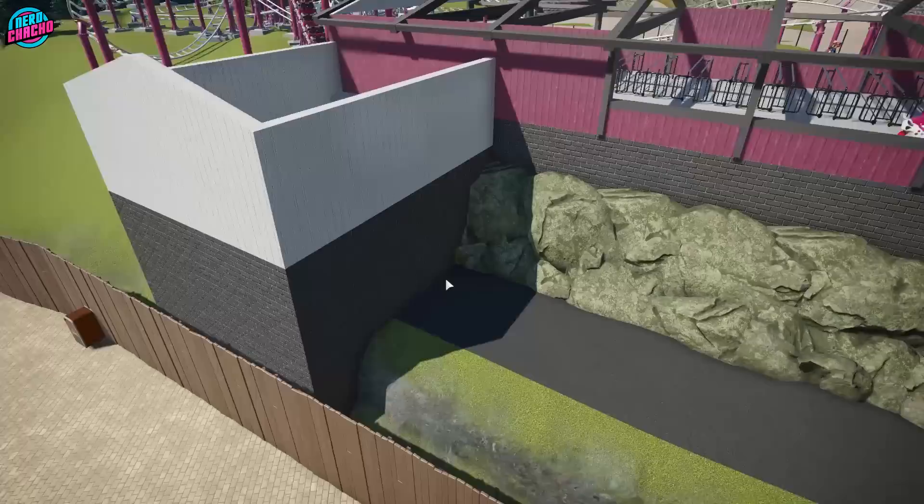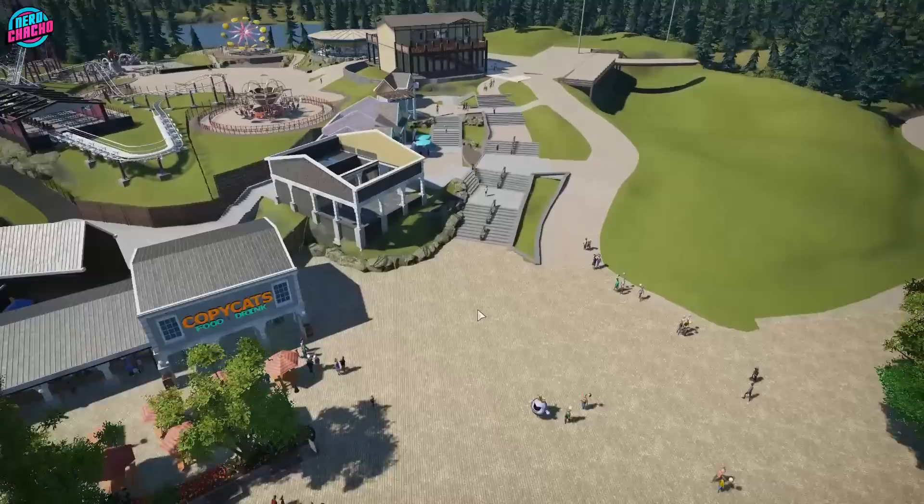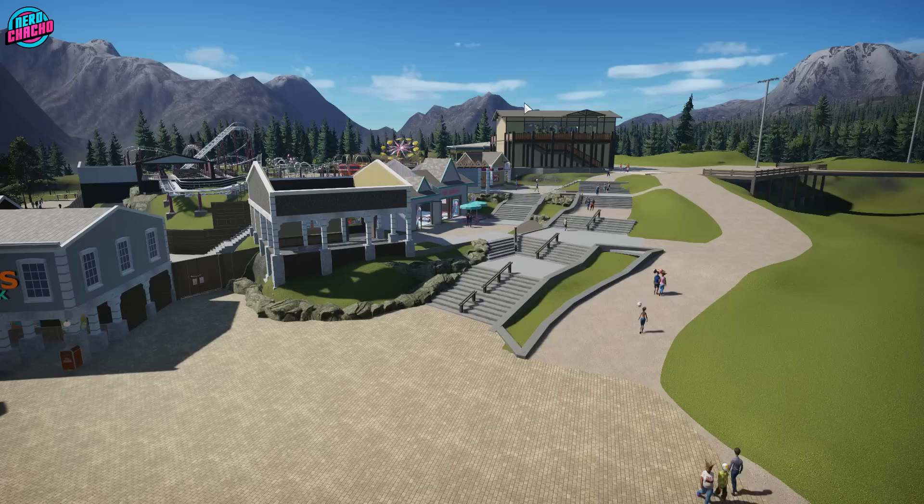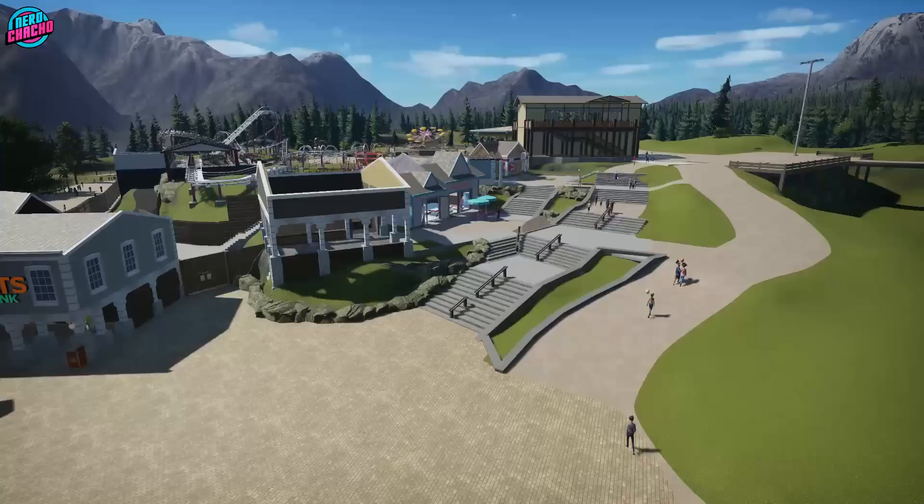Going back to the entrance, this is how it all looks from the main lake and plaza area. I like how this is turning out, especially the cable cars at the top — this is exactly as I wanted those cable cars to sit on the sight line. Let's see how it looks finished.